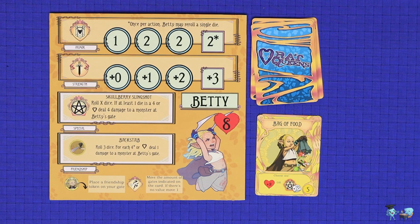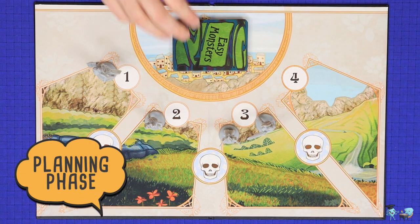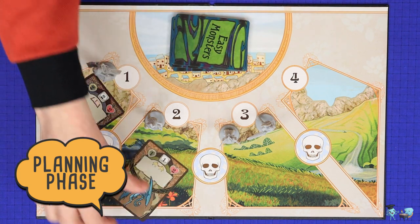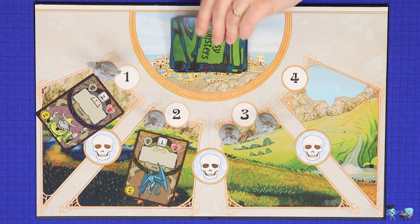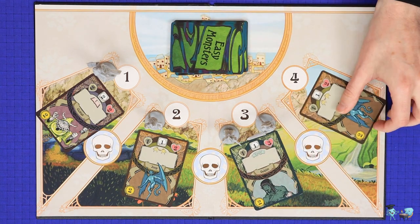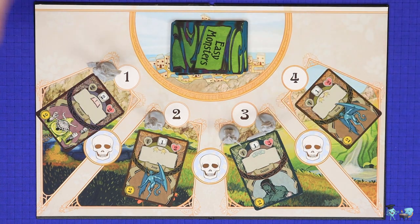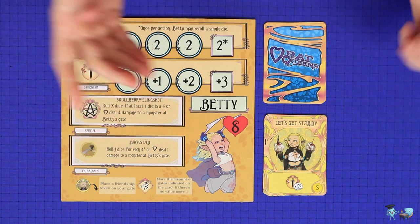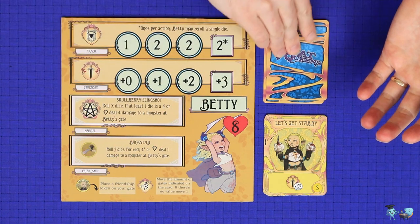The first step of the planning phase is to deal new monsters onto the gates. You'll deal one monster off the top of the deck onto each of the four gates, or three gates if you're playing with two players. The gates will always be emptied out at the end of the previous round, so you will be filling up each gate.